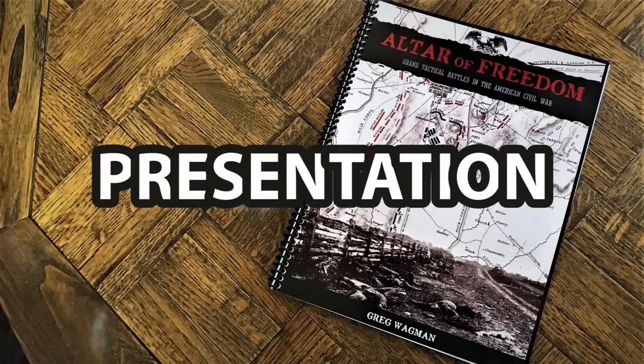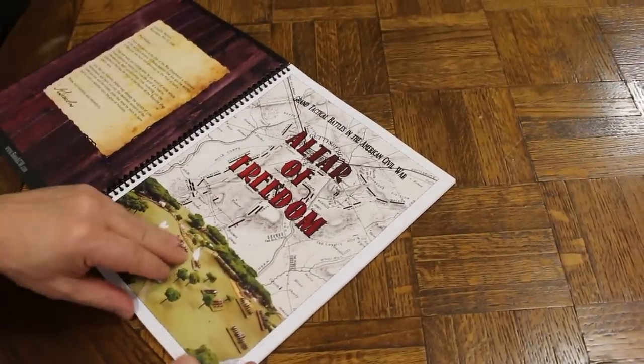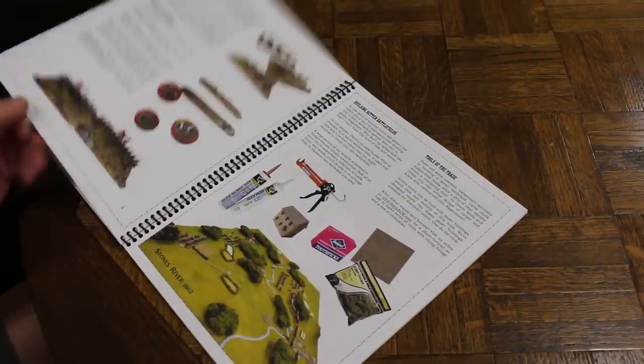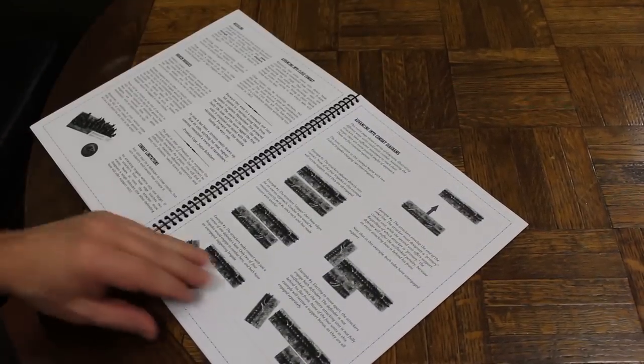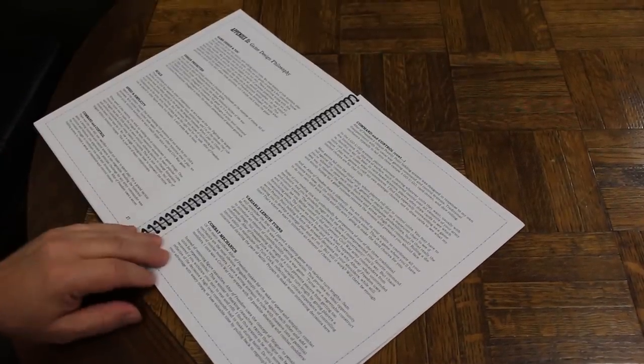Our first category is presentation. Here's the rule book, Altar of Freedom. It is 68 pages. You've got full-color photographs, except for the period photographs, which are black and white of course — it's ACW. You've got a spiral ring binding on the back, which I absolutely love, because it allows you to fold the rule book open and it still lays flat. It's very high production values, particularly for a set of rules that is as cheap cost-wise as these are, and we'll talk about that a little bit later.